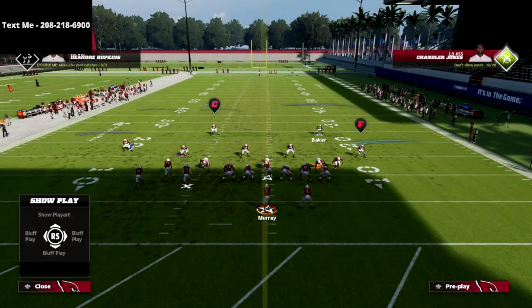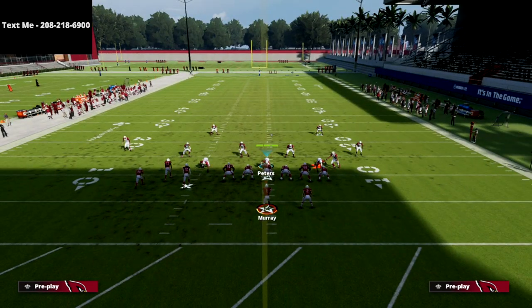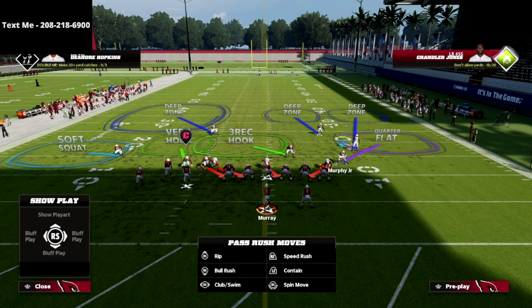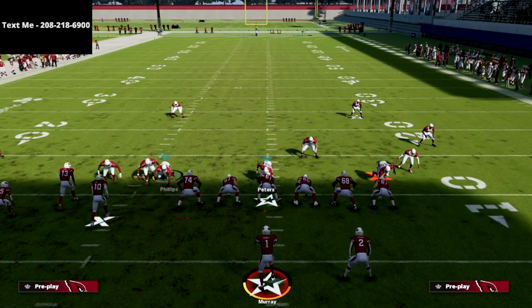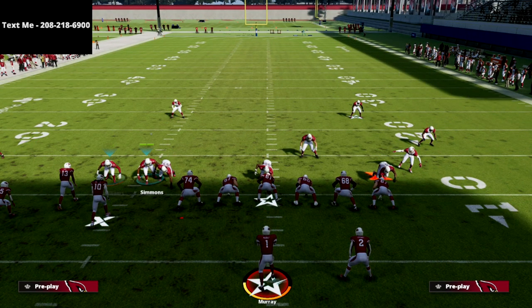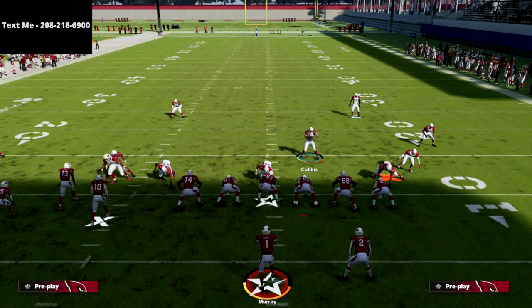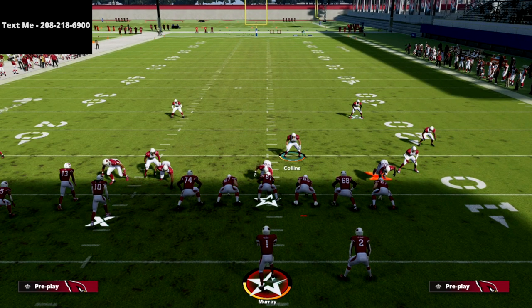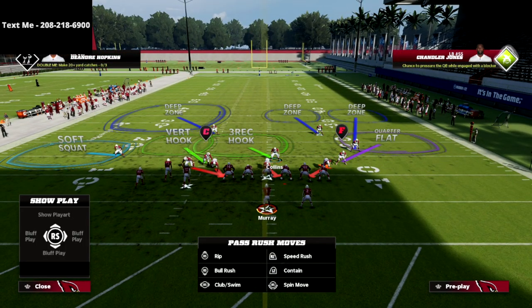All we're going to do is call Cover Six. At the play call menu or at the line of scrimmage, we're going to flip our formation. The reason I like to do that is it gives me a cornerback in a purple zone, which we talked about for PA boot over, but we also have two stacked linebackers — our better blitzers — that we can send at any time. I like to pinch my linebackers and spread my defensive line, and then crash the line to the left, which gives me a great pressure concept on the backside that's very difficult to pick up.